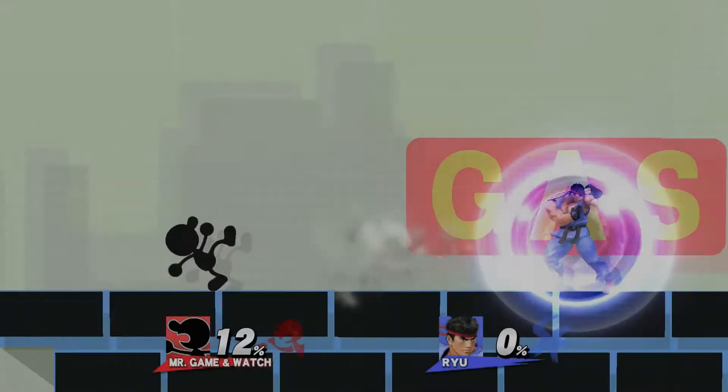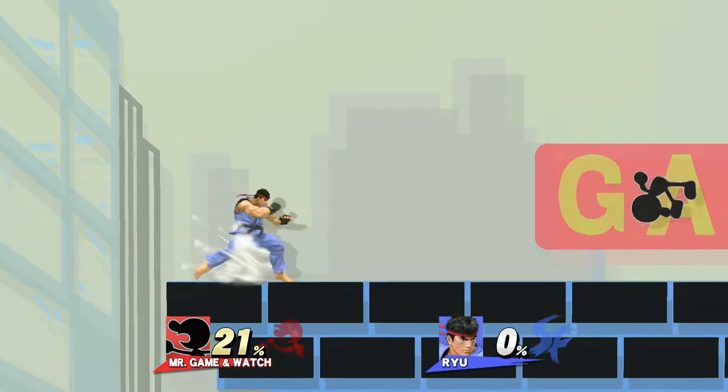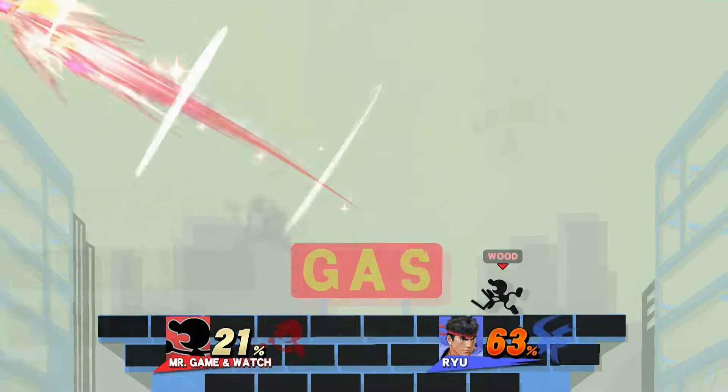A charged Bucket is one of the best moves in the entire game. Fill a bucket with a few fireballs, and suddenly you went from low tier to a better version of Ryu, where one mistake equals swift death at 50% or less.